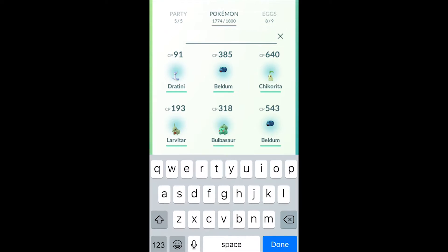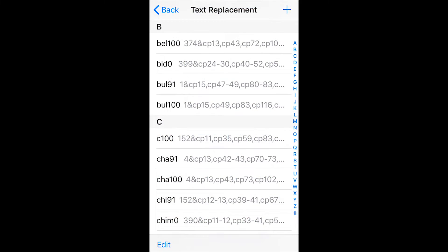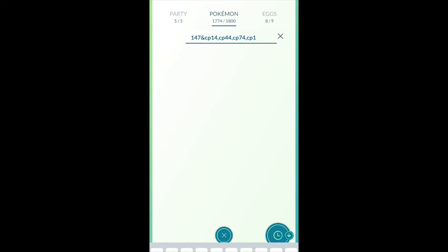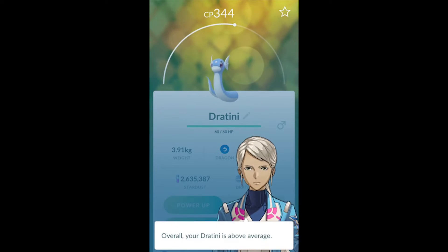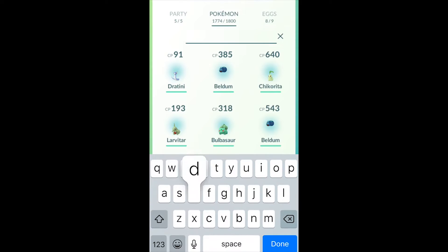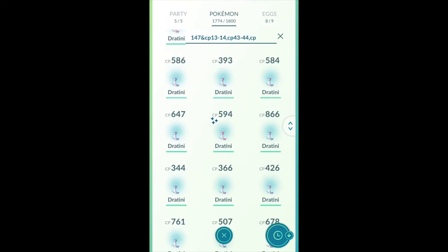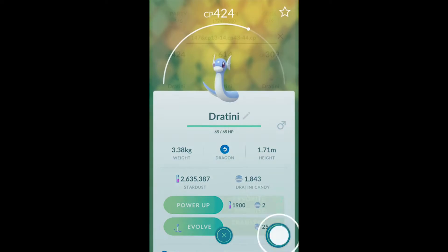Next up is Dratini. Let's see — did I get any possible 100% Dratini? Possibly one. Appraise. Above average. Nope, that's a shame. And then next we'll go to 91 IV. These are all the recently caught, which is quite a lot. So let's quickly appraise these.